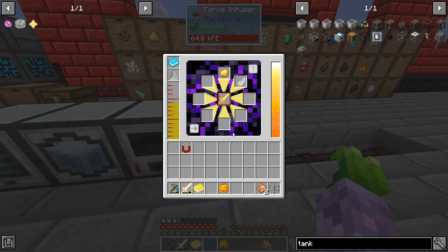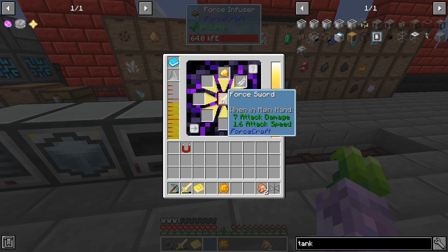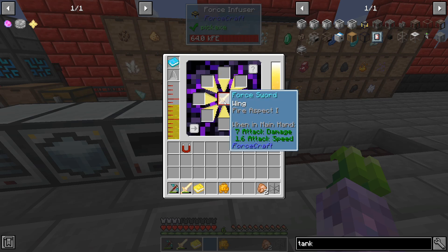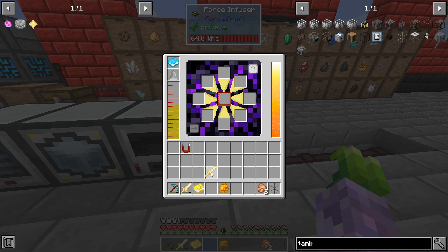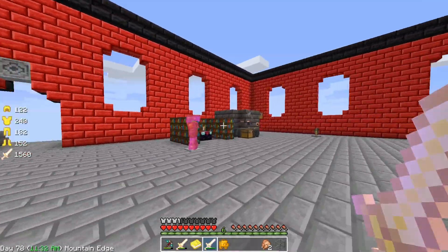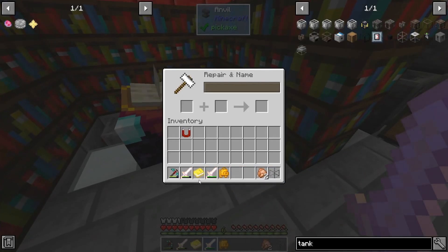I'm recording a little bit in advance at the moment, so somebody may have mentioned it, but the way I've been combining stuff — you can get multiple enchants on a sword at the same time. If we had a bat wing as well you could get damage, and boom, there's a sword with multiple things on it. We get Bat Wing two.